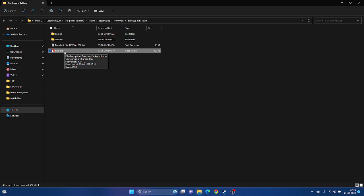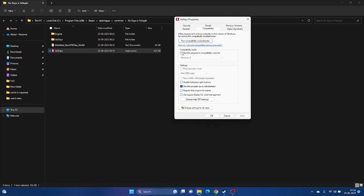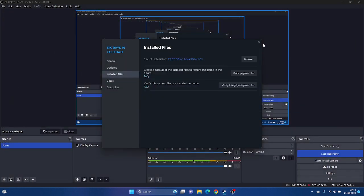If that's not working, run the game in Compatibility Mode. Right-click the executable, go to Show More Options, Properties, then the Compatibility tab. Check 'Run this program in compatibility mode' and set it to Windows 7. Click Apply and OK. If Windows 7 doesn't work, change it to Windows 8, then Apply and OK. Close everything and try launching the game.